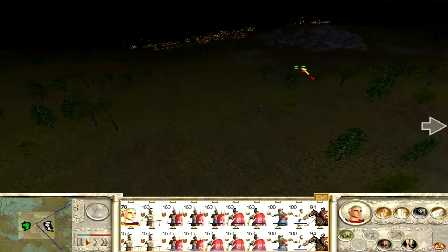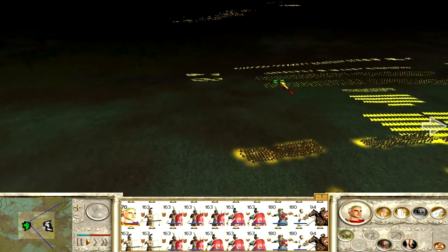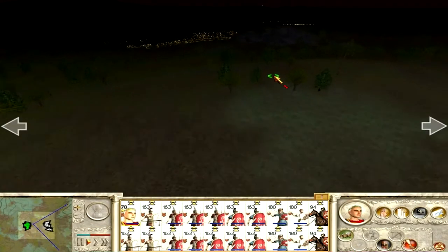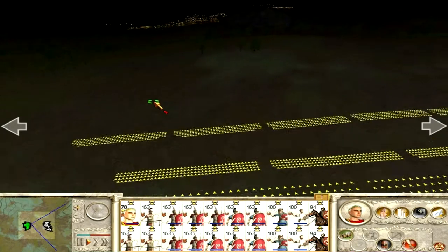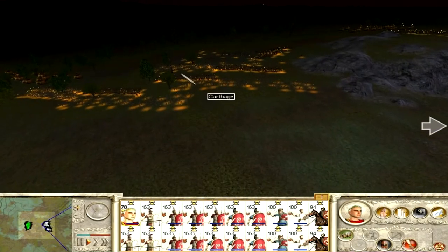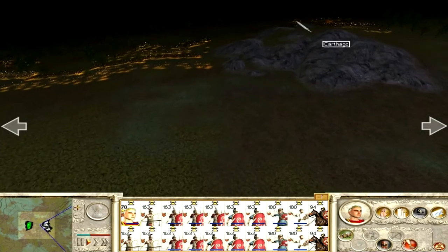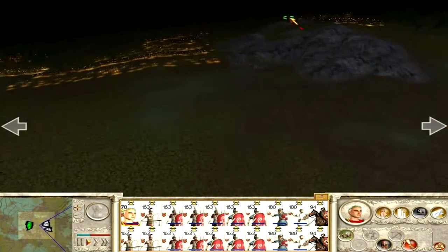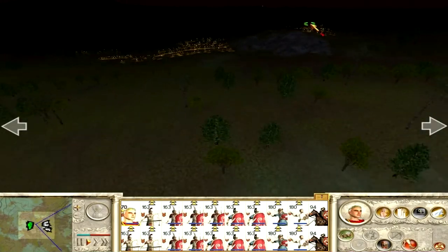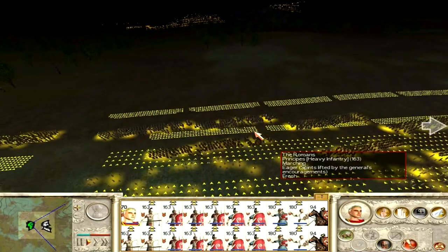I was deciding: should I charge forward and hit the side that's weaker? It still has elephants but it's an extremely weak side and I can get rid of it quickly, then reform on the opposite side of the mountain, forcing them to split again — or it would give me just enough time to reform and get ready to fight them. I was contemplating that, which is why my units are running, but eventually I decided not to because it just becomes too much.